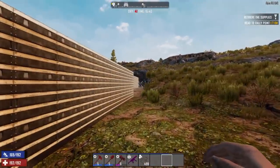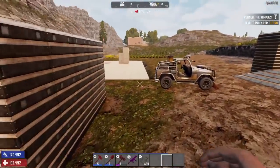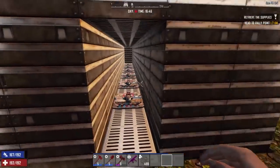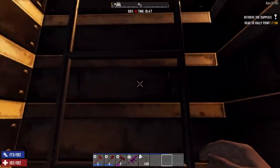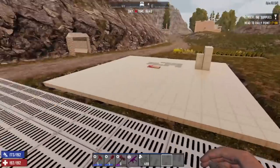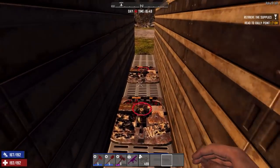Hello everyone, it's Farkad here. In this video of 7 Days to Die I'm going to show you a horde base that is similar to the cave one I recently showed you — the one that was in the mountain. This one is probably more suited for building later in the game; it's like a late tier one, made out of fortified steel and using hatches.